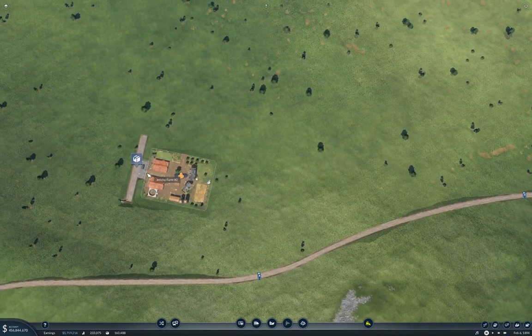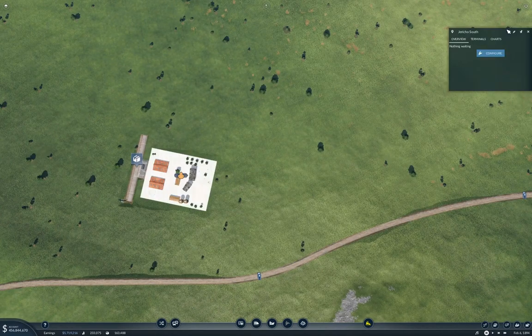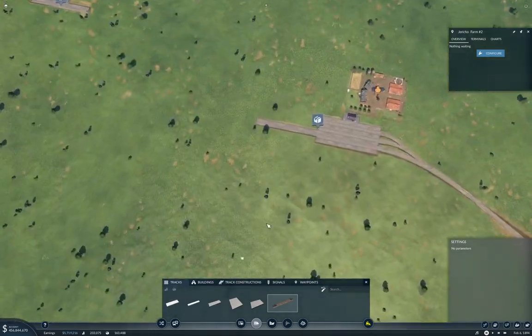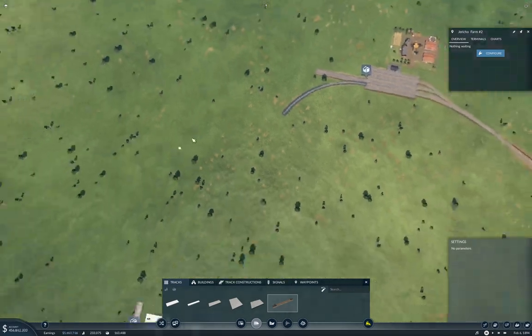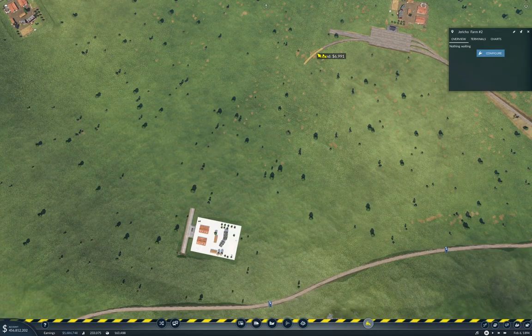Now we'll just go one by one and connect these up. So that's Jericho Farm Number Two. This is Jericho Farm Number Two. Now we grab a track and I'm pretty sure we can just do a single track operation here. Let's do that again, but less bad.